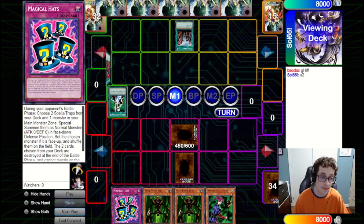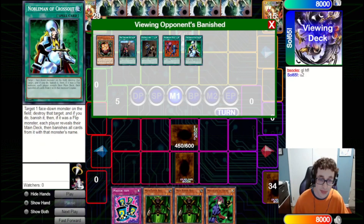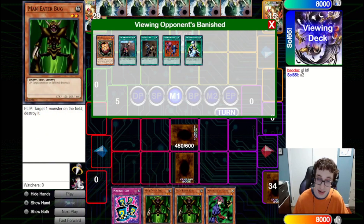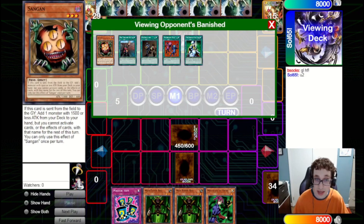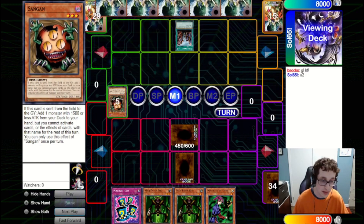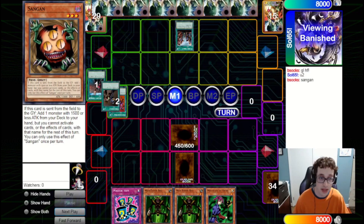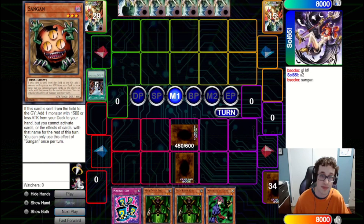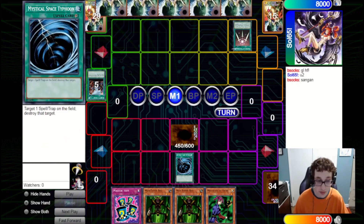They're going to fire a Painful Choice, which is very good in the opener, and they're going to send five good ones. We could give them the Nobleman of Crossout because we've got the other two Maneater Bugs in hand, so we just lose the one on field. With Sangan, they can crash into our Maneater Bug and get another search off that. However, I just give them the Sangan, because I don't want them to get in any damage if they get another monster in hand, and we're not giving them any of the hand rips.